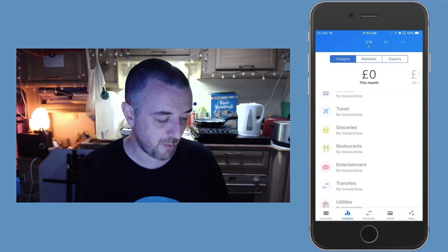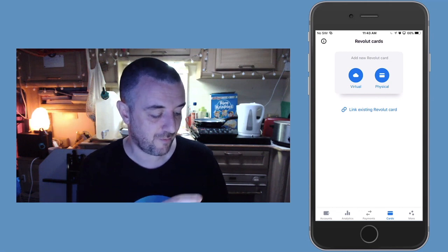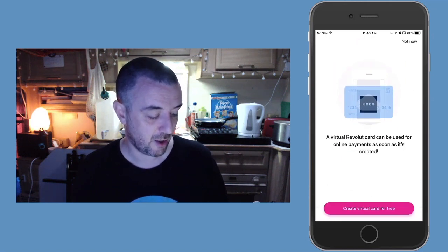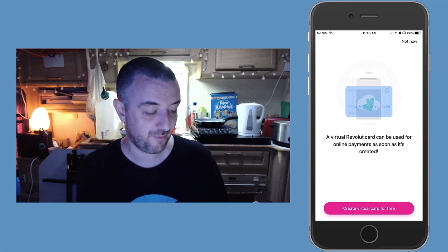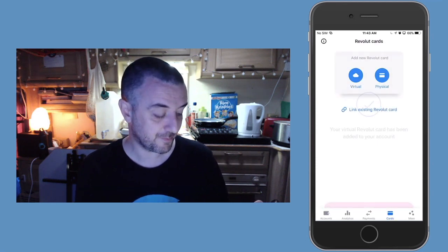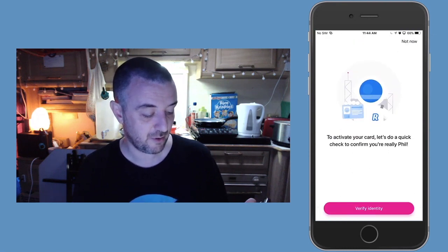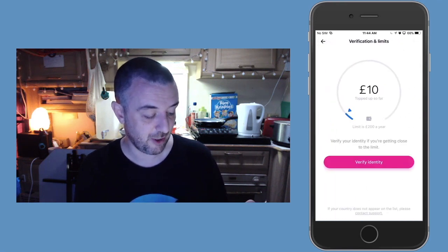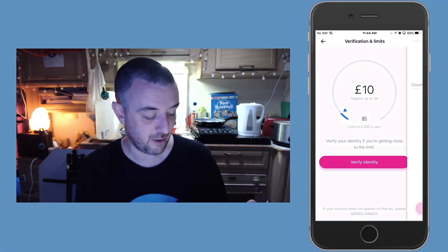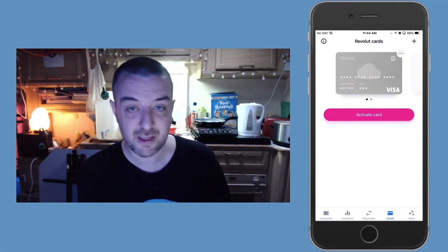So we will look at the crypto stuff. Oh, here's the cards thing — on the cards tab, add new cards. So let's just have a look at what a virtual card will cost. A virtual card can be used for online payments as soon as it's created — create one for free. So let's do that. Your virtual card has been added to your account. And so now we have this virtual card. So let's activate that card. To activate your card, let's do a quick check to really verify identity — you'd have to go through and do all the identity stuff. Verify your identity if you get close to the limit, so you have to get to the limit before you have to verify. You can see that you've got this virtual card here.